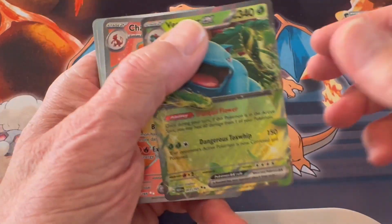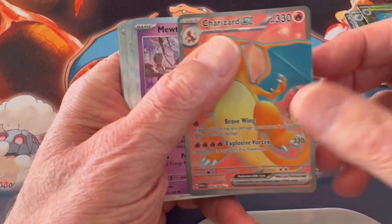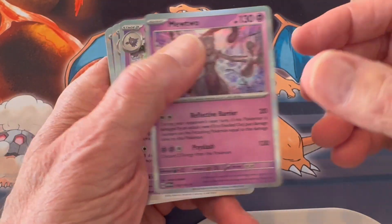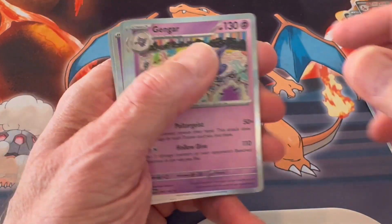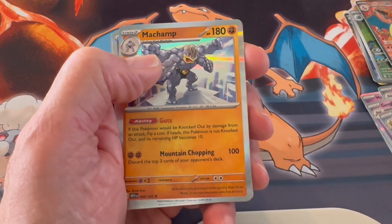Venusaur EX, Double Rare. Charizard EX, Special Illustration Rare. And then we have a Mewtwo, Gengar, Gengar, Starmie, Kabutops, Machamp.